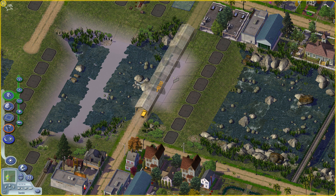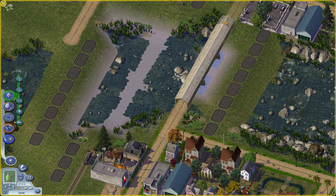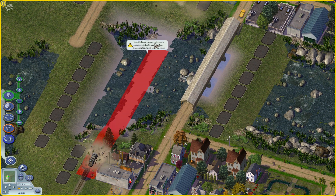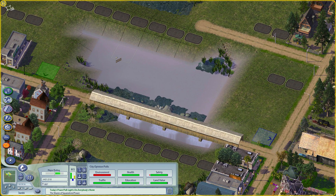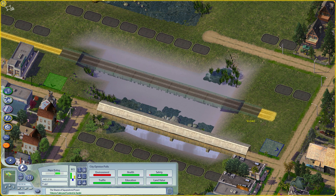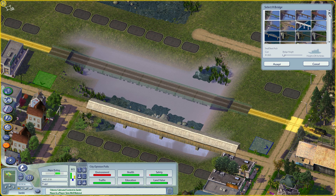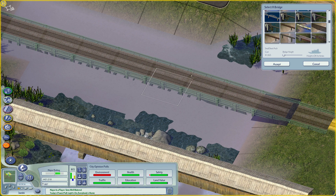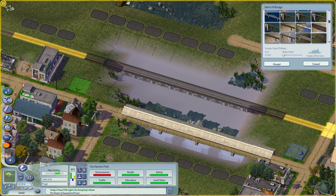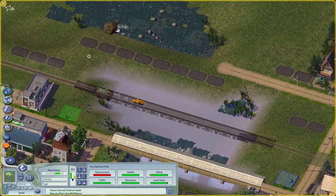Let's build a bridge for this track too. I just need to adjust the level of the land first, and then we can build a bridge across this water. As you can see, with this bridge we have optional styles available. I want this kind of wooden bridge for my railways. And yeah, here we have our bridge.